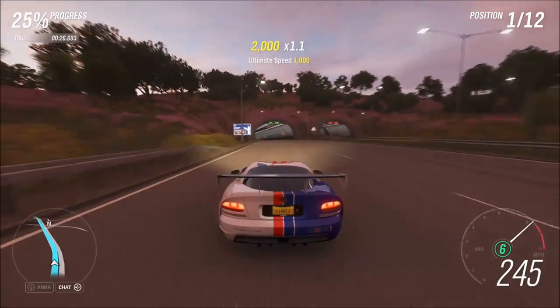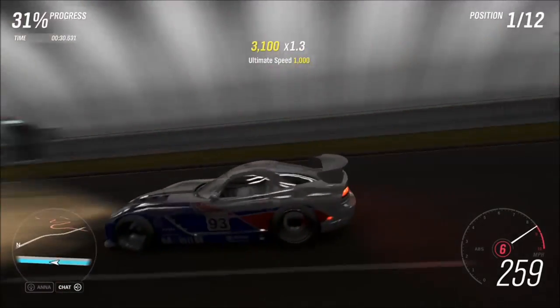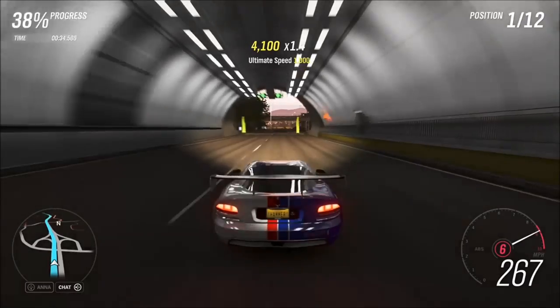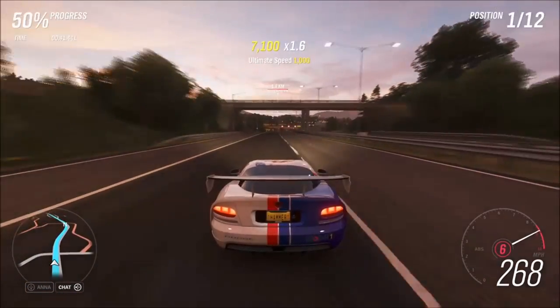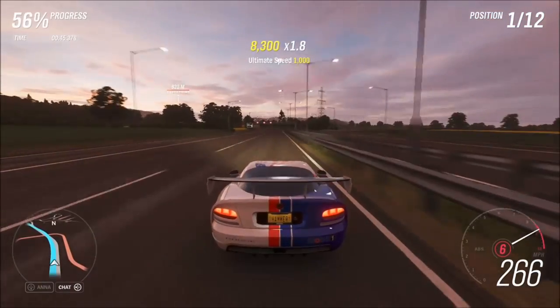If you find that this one doesn't corner quite as sharply as you want, you could try putting up the center split to, say, 80% instead of 75%. Or if you find it not tight enough or not heavy enough for your liking, you could change it to 70% instead. Or if you want it to be quicker off the line, slap the drag tires on it instead.